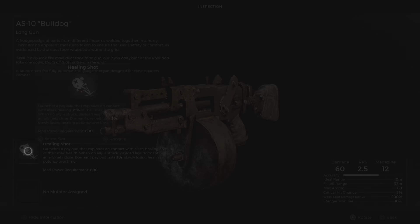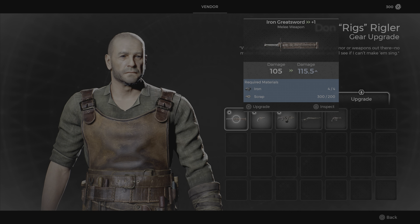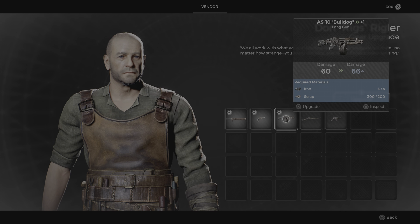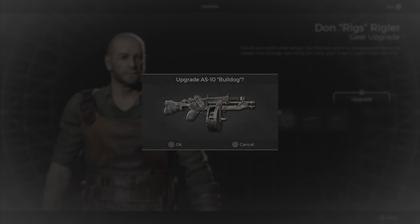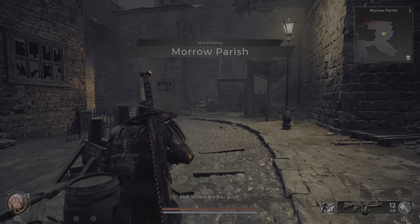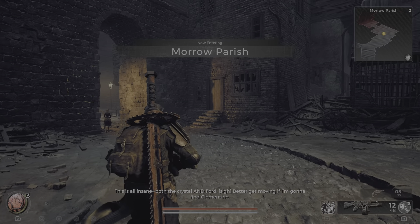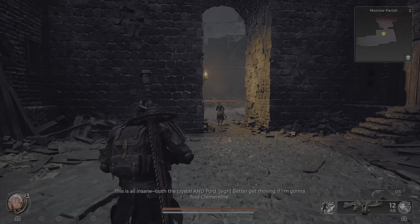This game also comes with a weapon upgrade system. As you do dungeons and different things, you start to accumulate iron, scrap, and stuff like that. That's what you use to upgrade your weapons and gear. You can also use it to buy stuff from the weapon and armor vendors to get better gear with better stats.